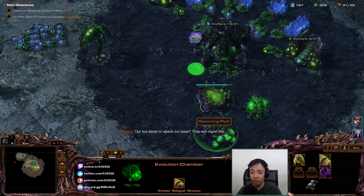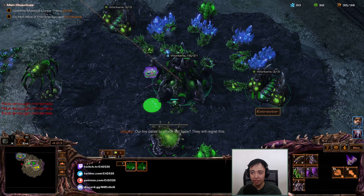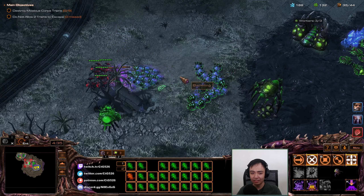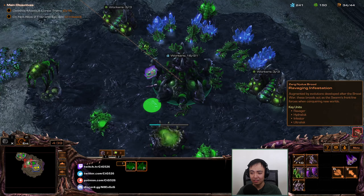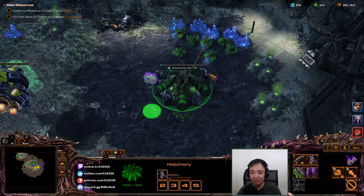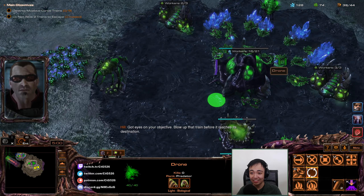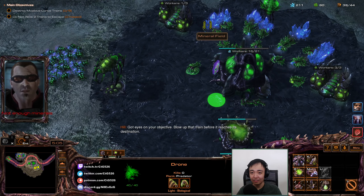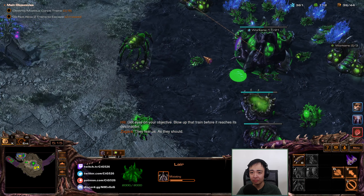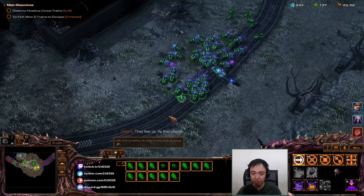They will regret this. That's a lot of units. My concern is that my Banelings might be too good, leaving no damage for my Zerglings — that is my concern actually. Got eyes on the objective: blow up that train before it reaches its destination. They fear us as they should. Let's start the Hive over here — or another Hatchery. Evolution complete. Let's try to bait some guys with my Banelings.